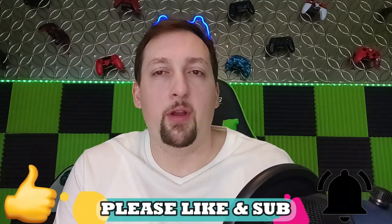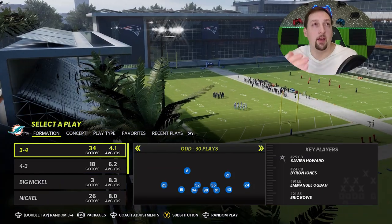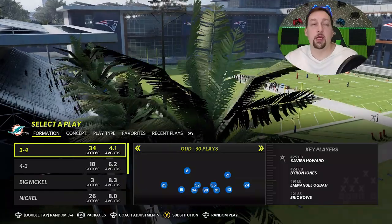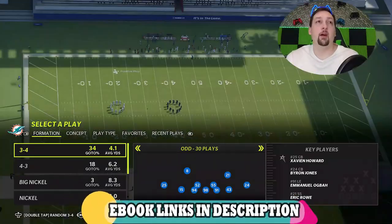I would say this is my go-to on anything inside the five, pretty much any run heavy situation, any fourth and short, anything like that. I'm going right to this defense and it usually works about every single time. The formation I'm going to be in is the 3-4 Odd. I'm in the Miami Dolphins slash New York Giants defensive ebook that I put out earlier in the year. Link's in the description below if you guys want to check that out.